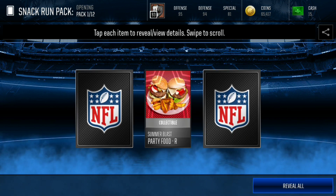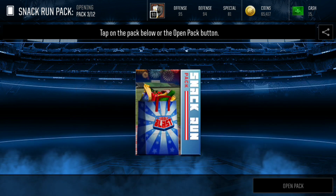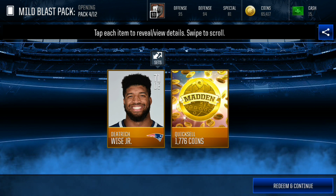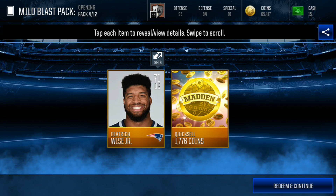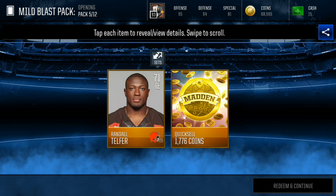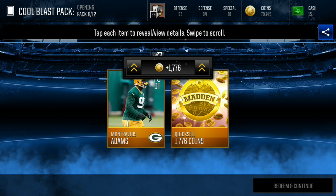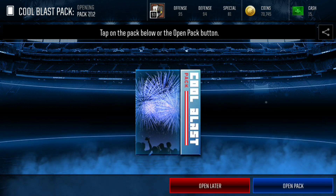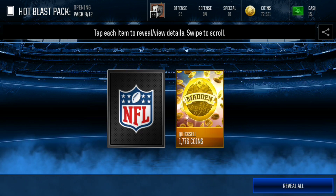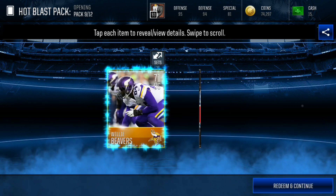These first packs are just the collectibles — the Snack Run packs. The Mile Blast packs are the ones that have a chance at the player, so you get the 1,776. I've pulled two of those Summer Blast players already. I've seen people pull 115 overall players, which is absolutely insane. We start off with three gold players on our fourth and fifth packs — another gold player each time. I believe we have one more of these Hot Blast packs, and we get another gold player.